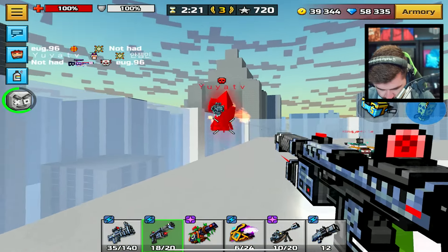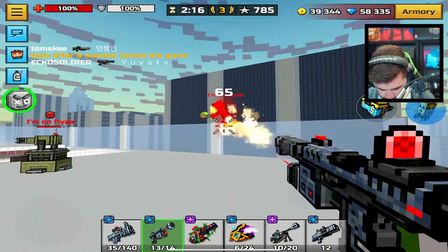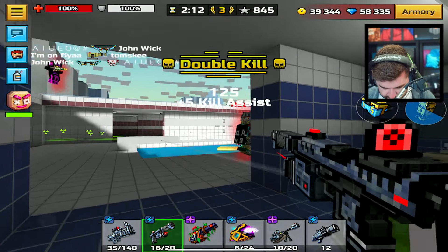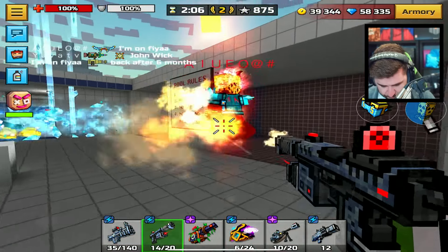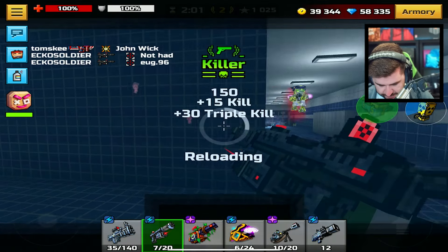Get him down — he's getting all the kills up there. We don't want that. Get him down with the backup. He's dead, too. Backup's not bad, but you have to upgrade it, which is going to be like another 900 gems. It's way too expensive.